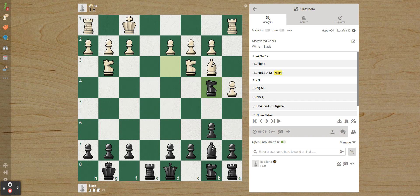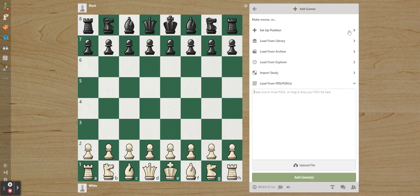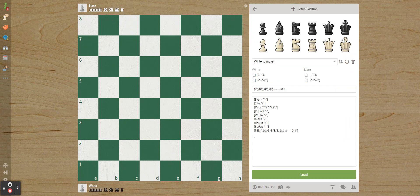That was our final example on discovered check. The difference between discovered check and discovered attack is that a discovered check has the king as the attacked piece, whereas a discovered attack is the same concept but the attacked piece can be a queen, knight, bishop, or any other piece — not the king.